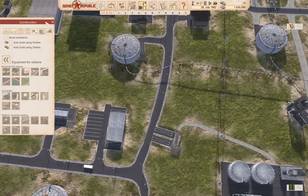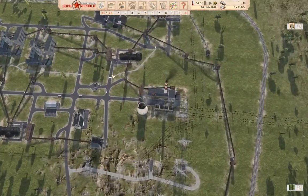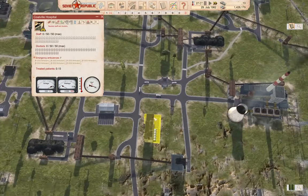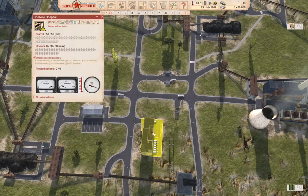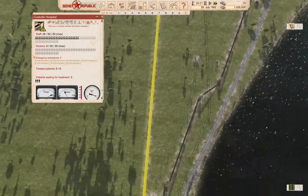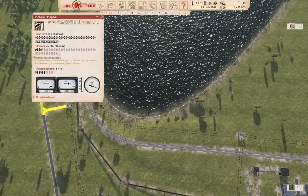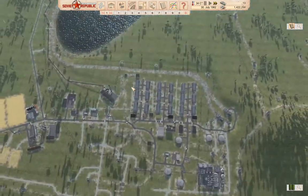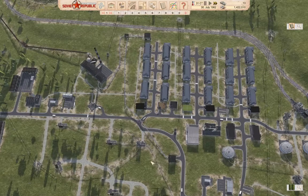Looking around — we've got one of these buildings up here with no staff because nobody can get there; we need to build the road. Okay, that covers everything up there and halfway down. Now we've got staff — nice! I think we can stash another hospital down here somewhere, over by the houses.